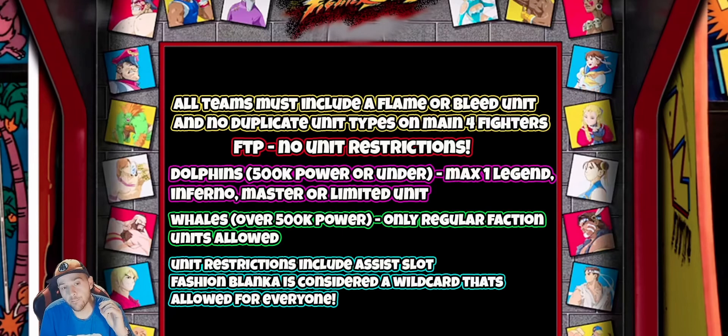Whales - over 500 million power - only regular faction units allowed. You can't use any Master, Inferno, or Legendary, only regular units. And of course no limited characters, so you can't use Summer Elena or Kami and Vega. Unit restrictions include the assist slot too. Fashion Blanca is considered a wild card - allowed for everyone, from free-to-play to whales, because it's actually free to play and everybody can have access to that.